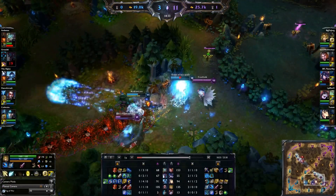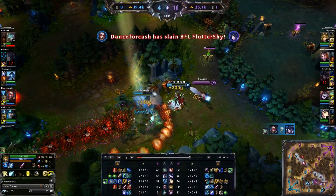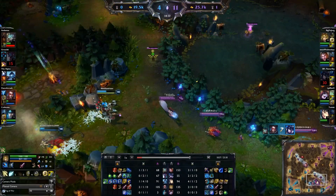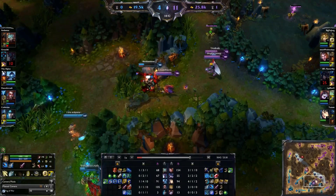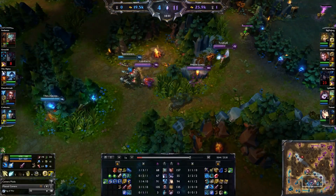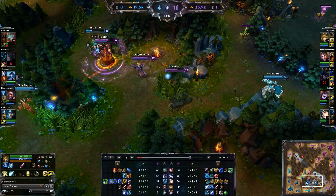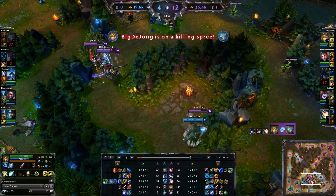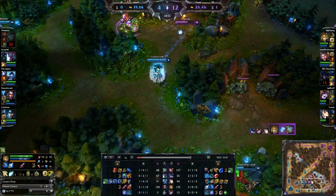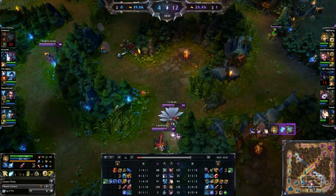Throwing in my ultimate to get two ticks onto Vayne and Rumble, then chase in. We didn't finish the kill on Vayne, so we follow in on Rumble. Using my Q's and my E — there's the Q and the E — and finishing him up there. Feeling really good about that. Now we see Taric and we think, hey, why not? We're feeling strong.